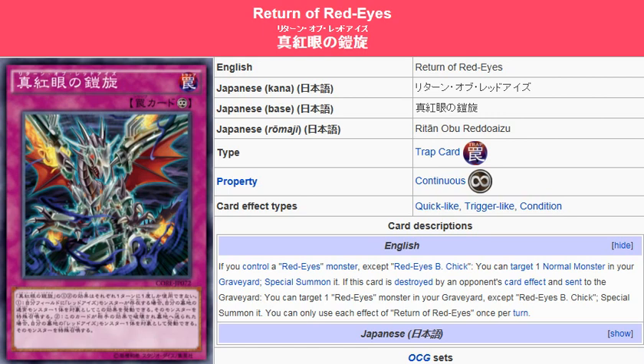...Red Eyes Lightning Lord Evil Archfiend and Red Eyes Black Flare Dragon — and Red Eyes Black Flare Dragon is a normal monster, and Lightning Lord and Red Eyes Black Flare Dragon are Gemini monsters, so they're treated as normal monsters while in the graveyard, so you'll be able to target those monsters, as well as any other normal monster you may throw in there to use with this card's effect. But you have to control a Red Eyes monster for that to happen.